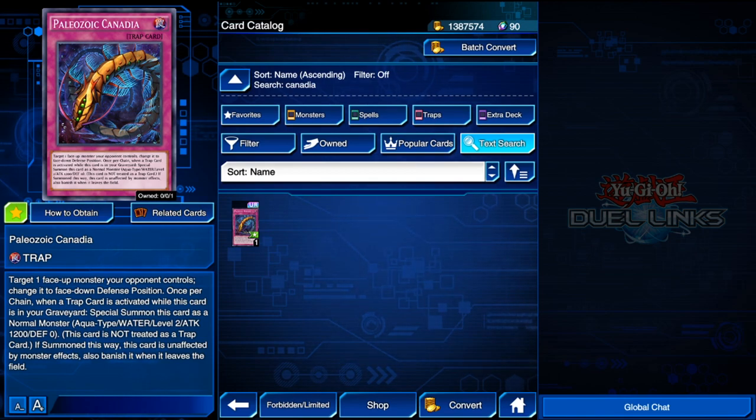Paleozoic Canadia is going to be a really good card. When your opponent summons a monster, you can target that face-up monster and put it face down, preventing your opponent from either Synchro summoning or XYZ summoning. Enemy Controller can do something similar — tribute your monster on your opponent's turn and take control of one of theirs so they won't be able to XYZ summon. There's another plus side: when a trap card is activated with Canadia in the graveyard, you can special summon it as a level 2 normal monster. Use level duplication to bring it up to 4, summon another level 4, and XYZ summon. Also, this card cannot be affected by your opponent's monsters.